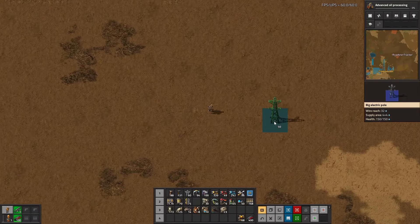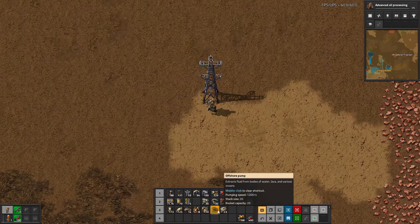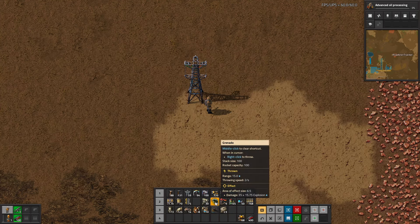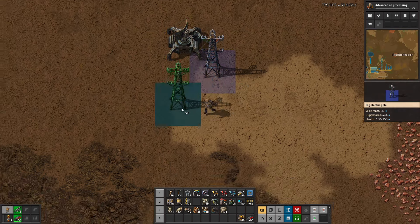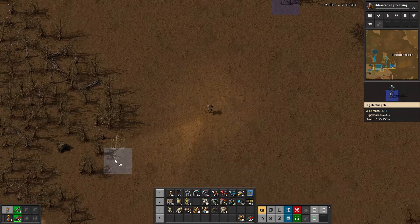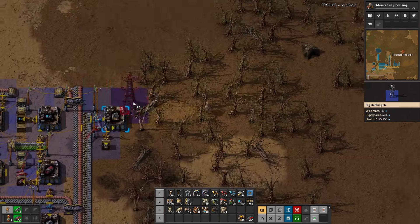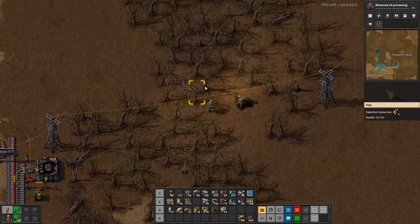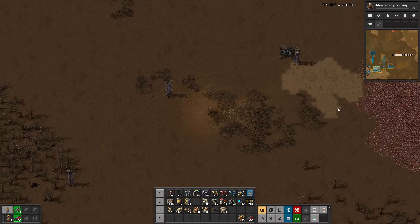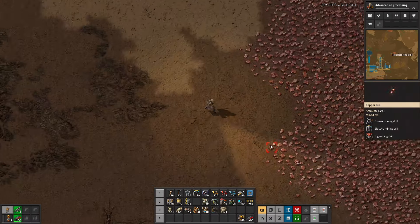I'm going to go ahead and put a radar here first, power this up, and then I'm only going to take about two belts worth — yeah, two belts isn't too bad. Let's come over here towards the mall; hopefully we can find a connection point around there, right there. So I'm just going to take the raw ore up — two yellow belts worth. That means I probably don't have enough belt, but that's okay.